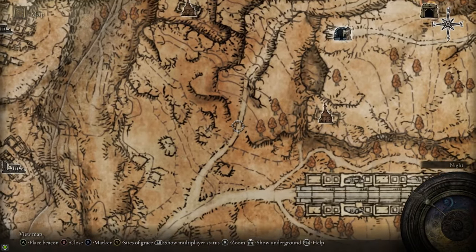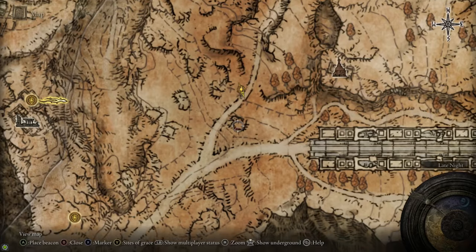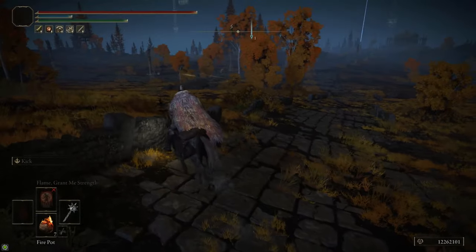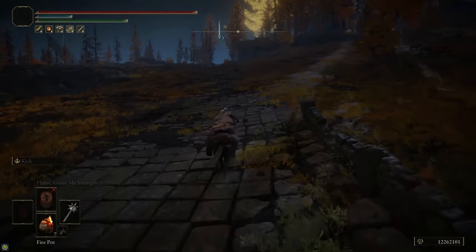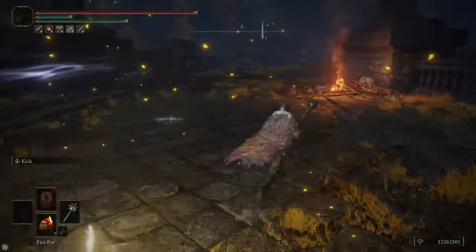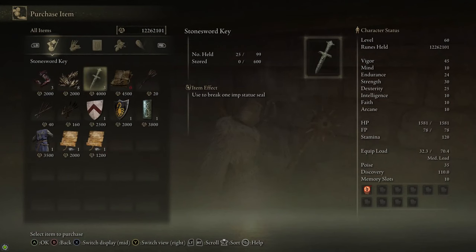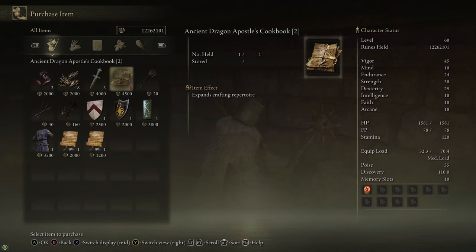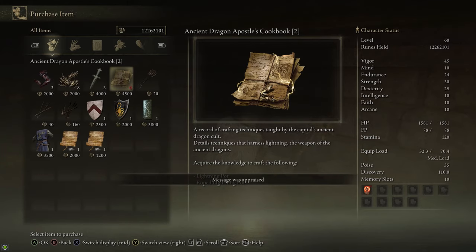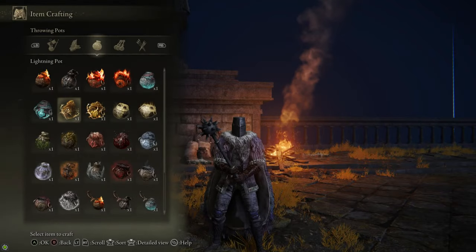Follow the road north and you'll probably be able to see it through the fog of war. Up the road just north of the fork there's the Altus Highway Junction site of grace on a little platform. Keep following the road north to grab the Altus Plateau map, and there's also a Golden Seed in between the map and the site of grace. Further north is a broken bridge with a merchant who sells a bunch of Stonesword Keys and also a cookbook that unlocks the recipe for lightning pots. Lightning pots are like fire pots but do lightning damage, and instead of Smoldering Butterflies they require Fulgurbloom to craft — there are a lot of Fulgurbloom patches that are easy to farm, so lightning pots are great for general use.